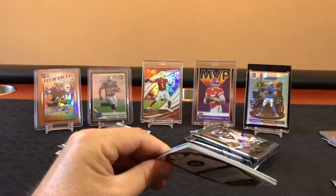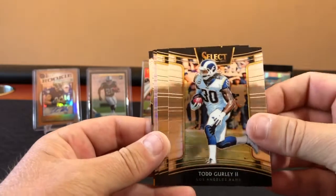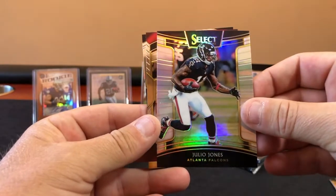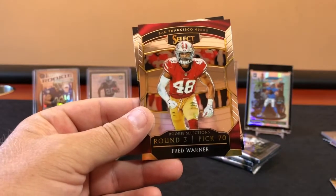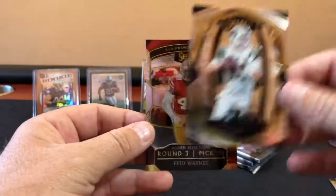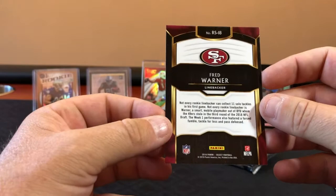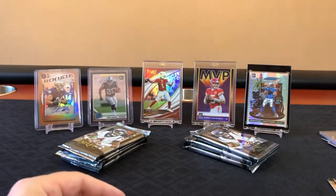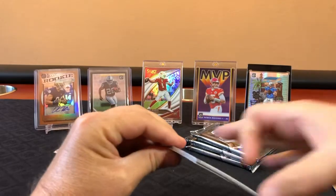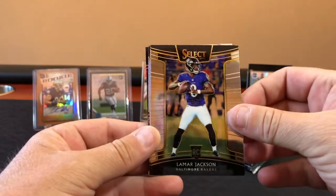Back to the right side, this alternating thing is working out. Keep it up man, whatever you're doing, keep it going — the hot box, I'm telling you. I can't be buying boxes off eBay, they don't work. Minka Fitzpatrick rookie card — he's a stud. Julio Jones. Fred Warner rookie, selections round three pick 70, followed by another Sam Darnold rookie card. What's this rookie selections — is that from the year before? Back to the left side — oh we got the New York football Giants right there on the back.